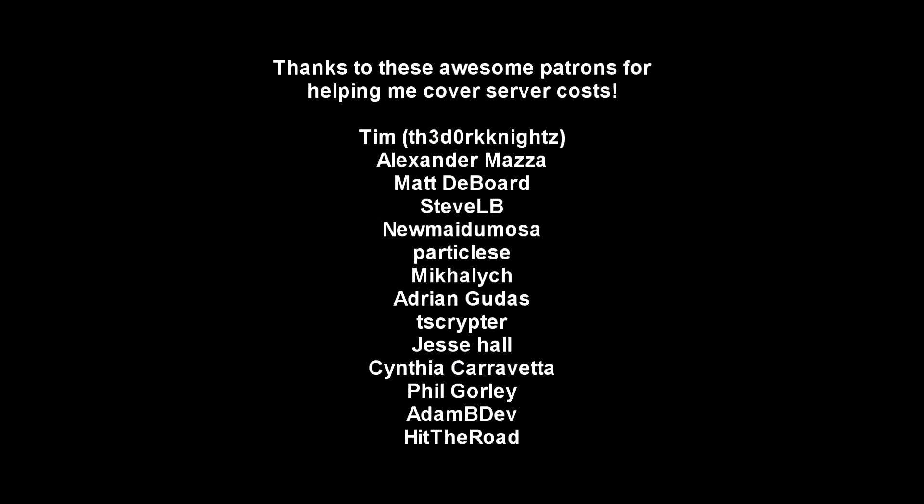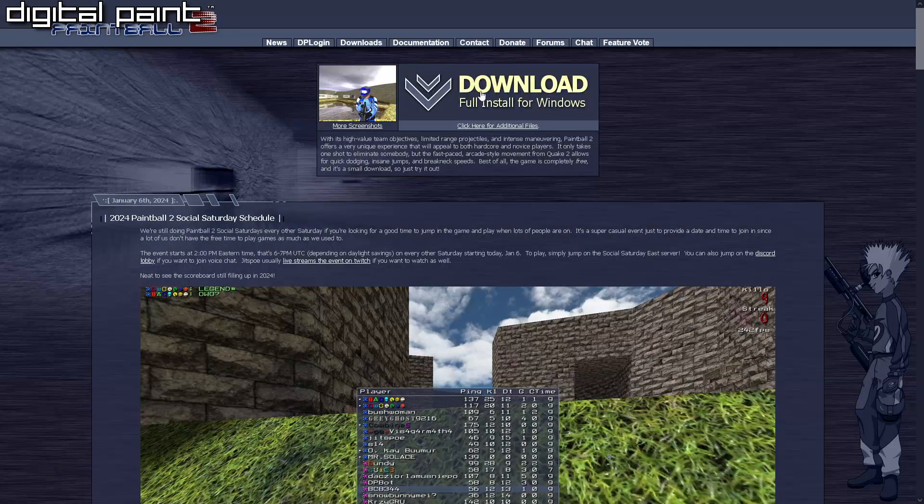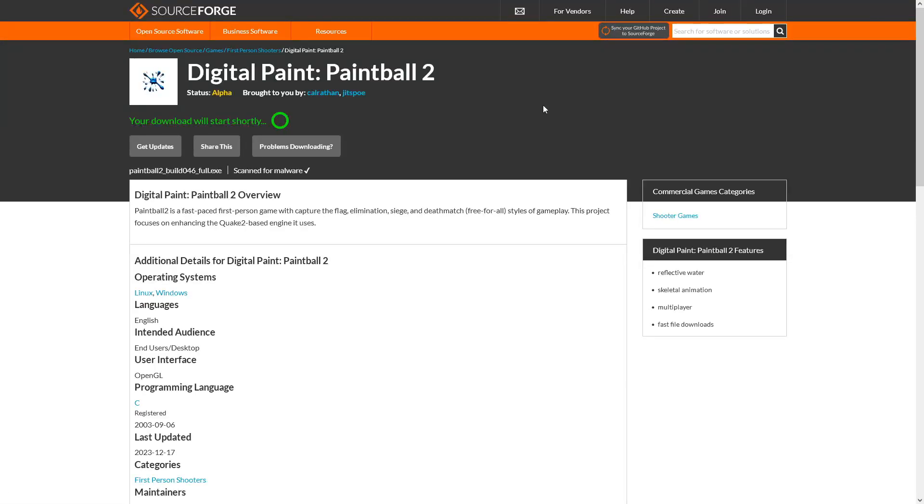As always, a huge thanks to my patrons for supporting my large variety of projects and also helping me cover the server costs to keep Digital Paint Paintball 2 up and running. If you like the project and want to support it, Patreon is probably the easiest way to do that. Go to digitalpaint.org to download the latest version of Paintball 2 if you don't have it already. I almost forgot to mention that.